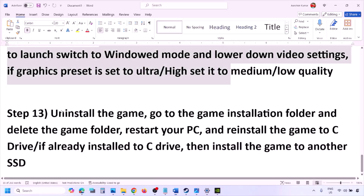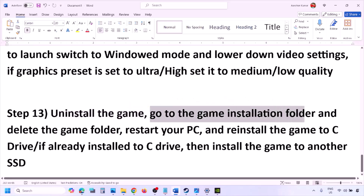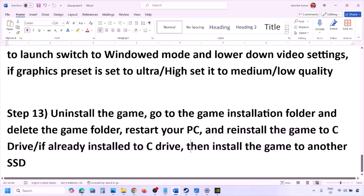The last step is to uninstall and reinstall the game. Go to Steam, right click the game, and click Uninstall. After uninstalling, go to the game installation folder, delete the game folder, restart your computer, and then reinstall the game to the C drive. If the game is already on the C drive, try installing it to another SSD and check.